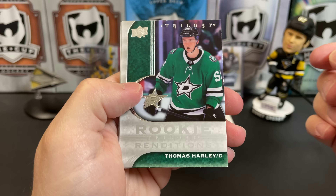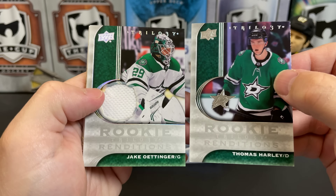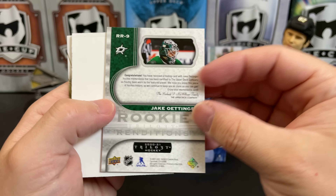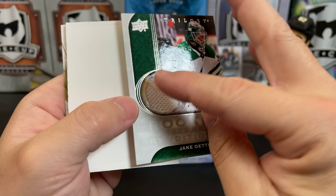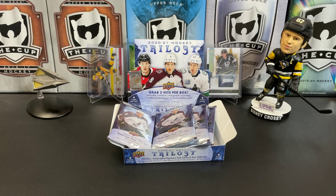We've got a rookie rendition of Thomas Harley and a rookie rendition jersey of Jake Ottinger — I don't think I've pulled one of these jersey parallels before. There's a little piece of thread sticking out there, and Matthew Kachuk is our base card.